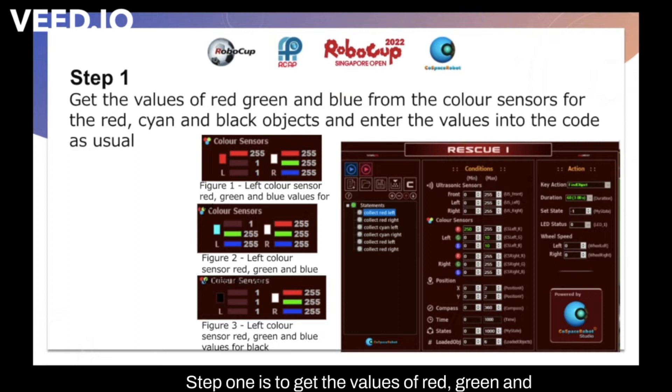Step one is to get the values of red, green, and blue from the color sensors for the red, cyan, and black objects, and enter the values into the code as usual.